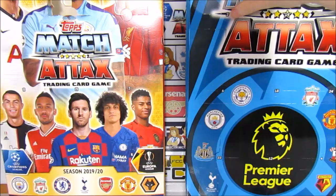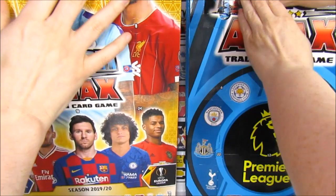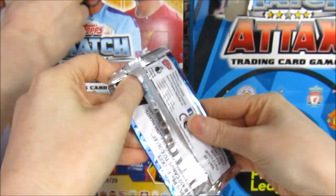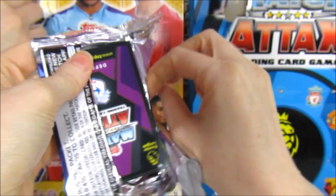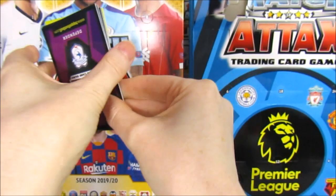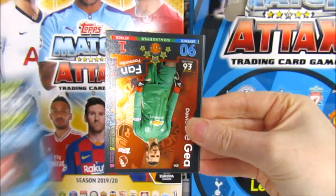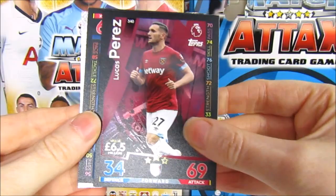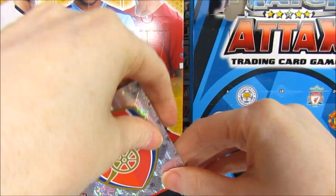Moving on to door number two. We start things off with a De Gea fan favourite, we have a Guy, a Perez, Arsenal graveyard, Nottesville graveyard, Morrison - yes, nice! And then boom, we have the Arsenal badge. We don't actually get many of these so that's quite cool. Day two for me - Kane pack out of the Kane face. These codes will work.